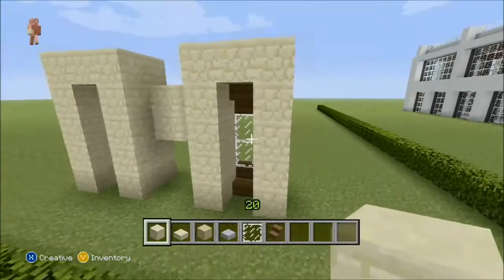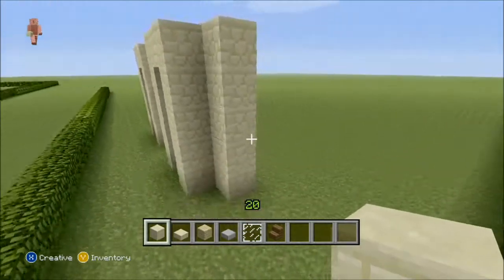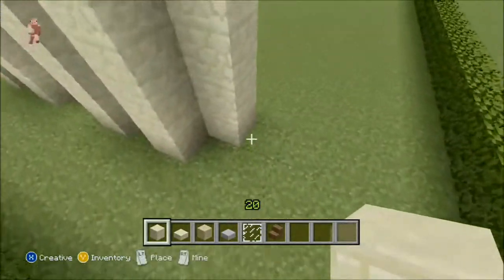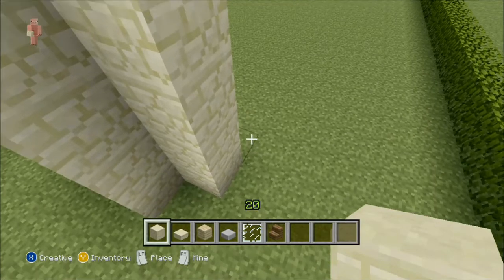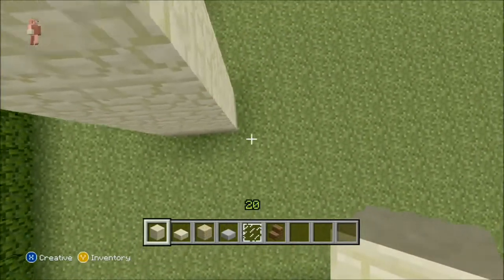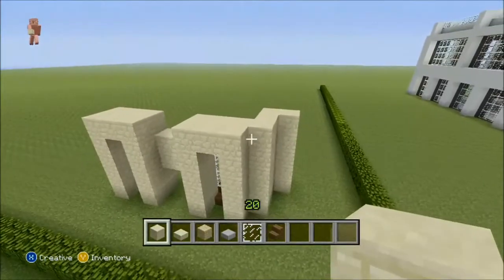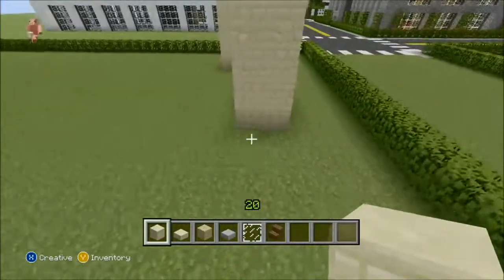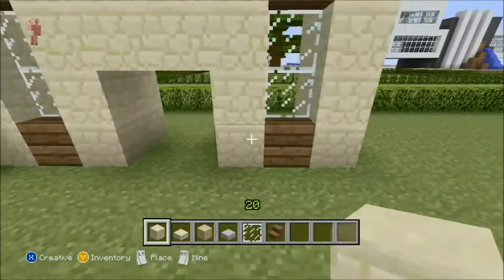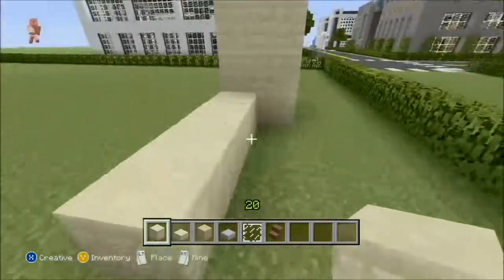Come over here and build up all the way to the top — that's one, two, three, four, five high. Build one more behind it and then bring it over like that. Come over to the other side and count from the door: one, two, three, four, five, six, seven — that'll work.